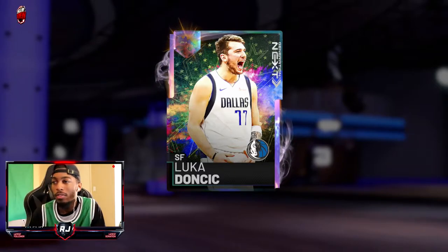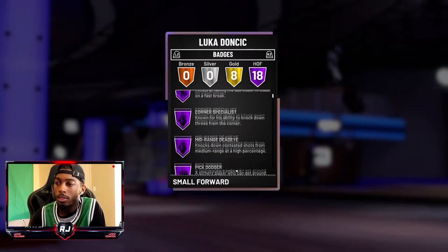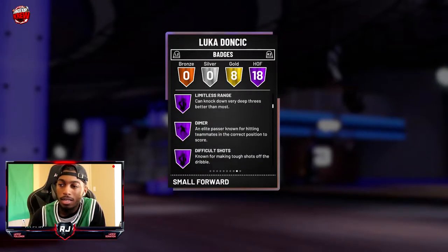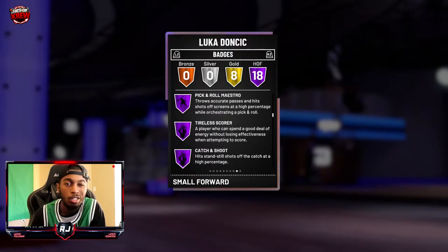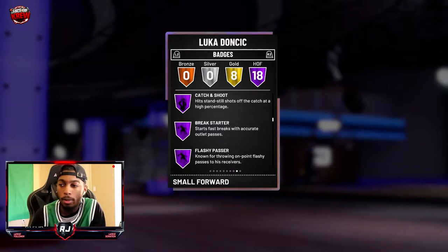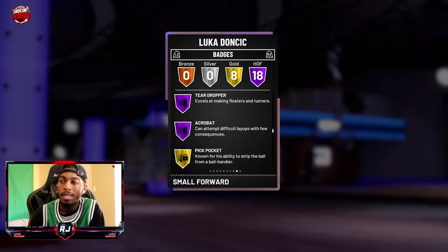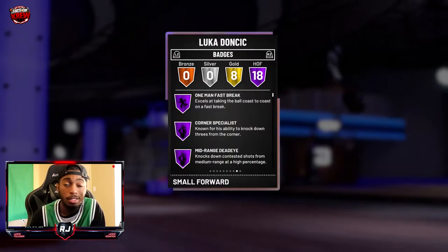Looking at Luka Doncic, he has 18 hall of fame badges — from one man fast break, corner specialist, mid-range deadeye, pick dodger, deep range deadeye, limitless, dimer, difficult shots, lob city finisher, pick and roll maestro, tireless scorer, catch and shoot, break starter, flashy passer, ankle breaker, relentless finisher, tear dropper, and acrobat.